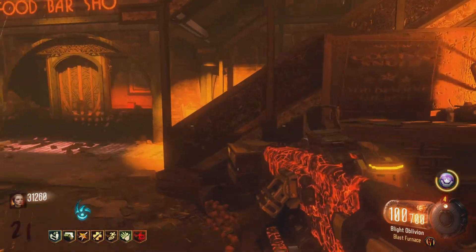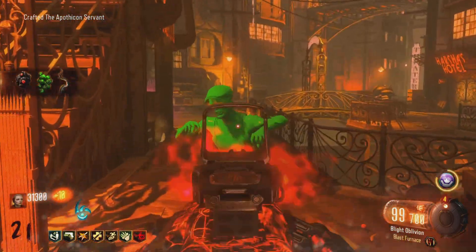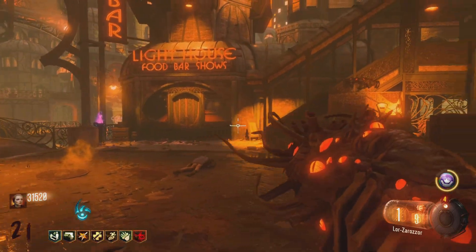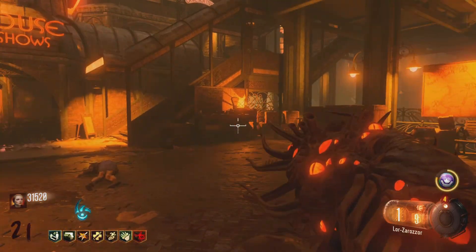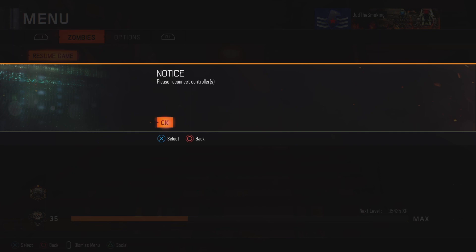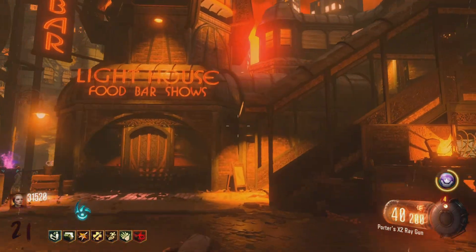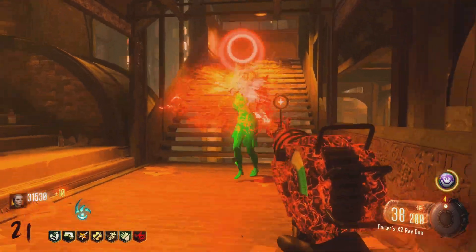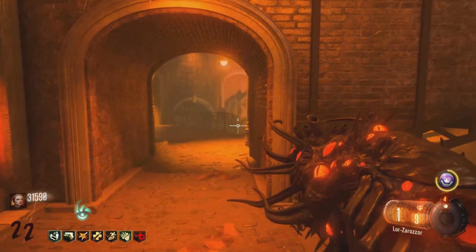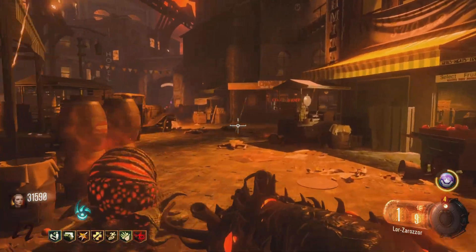I think the crafting table should be right over here — yeah, right here. We now have the Apothiconservant! Check this bad boy out. Welcome back to the training spot — we now have the Apothiconservant, the Lord Zarazor. You guys are about to see how cool this thing is. I've been waiting the entire time to show you.